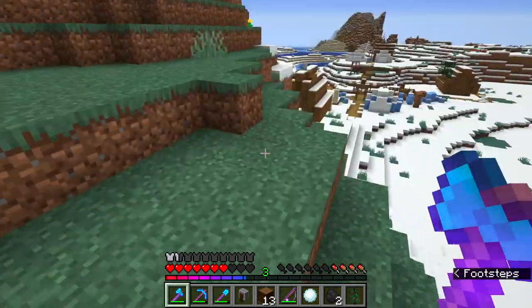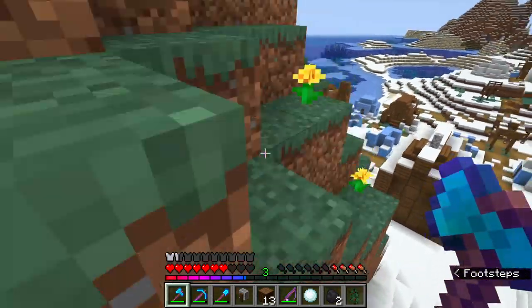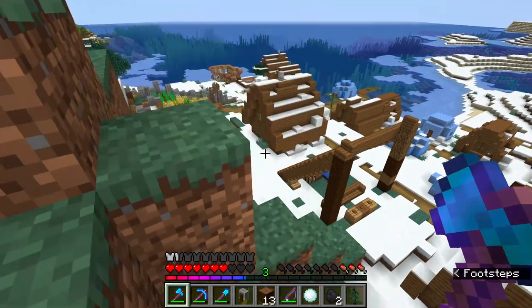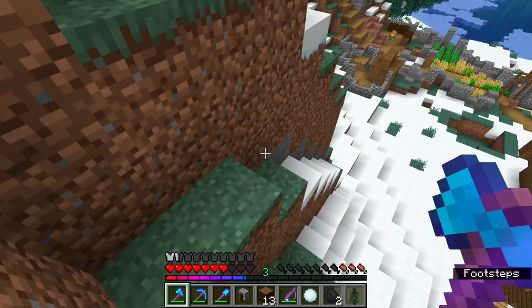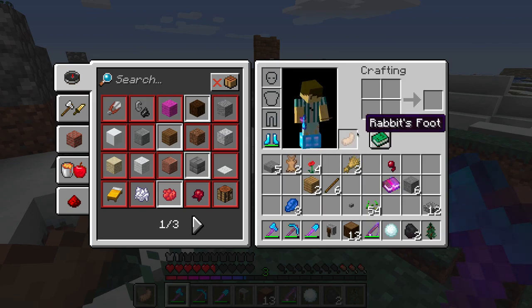We're never ever gonna use this village — it's just for show. Well, except for this mountain house, that one is cool. Can you interact with it? No, you can't — I know you can't.